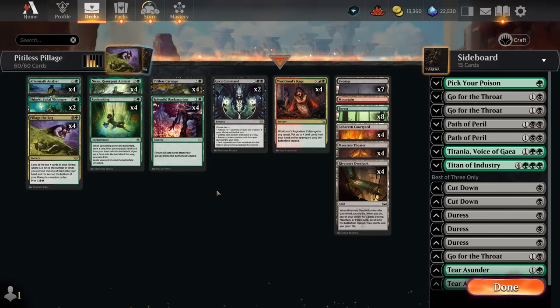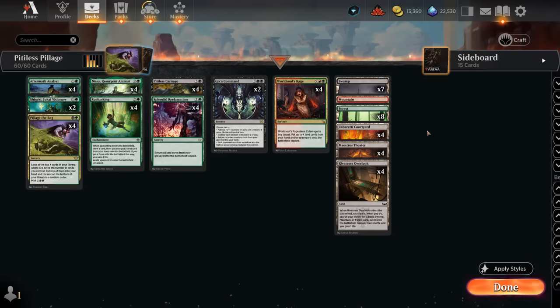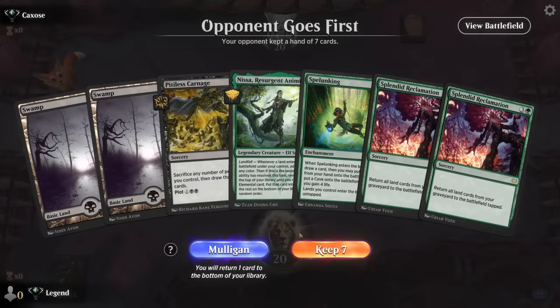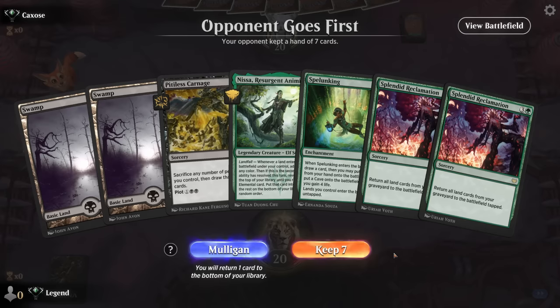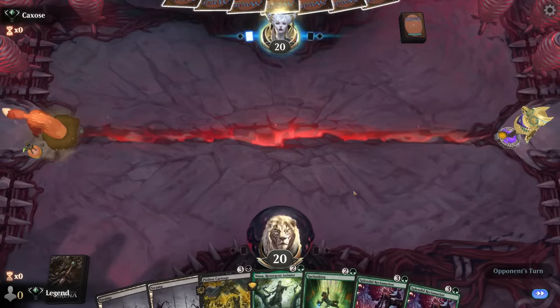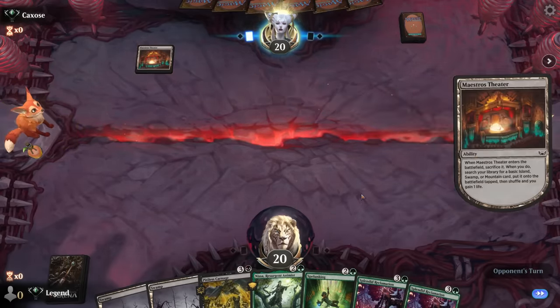Expect to see a lot of this in best-of-three going forward. We'll be testing it in best-of-one to get a wider range of matchups. Okay, we're on the draw. Our hand is not very good — we need more lands and green mana, although we do have Carnage to go with Reclamation, so that's our combo, and then Nissa and Spelunking are two more important pieces. We do kind of have all the pieces we need as long as we hit our land drops.